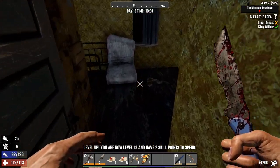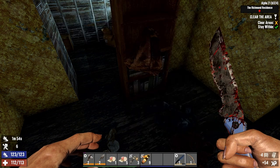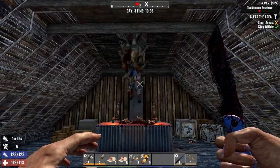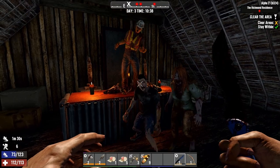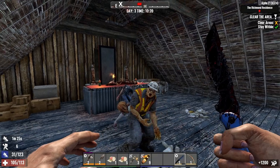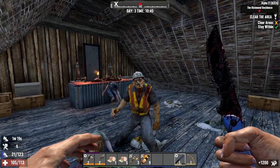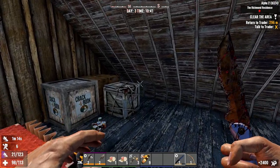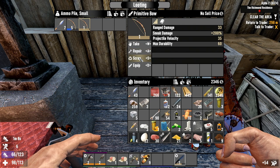It's just destroying them. And the boost that I'm supposed to get from looting the magazines for the spear don't seem to be working, because I never find spear books. Bring it. One more. Give me some stamina. Nice. I didn't even get infected.